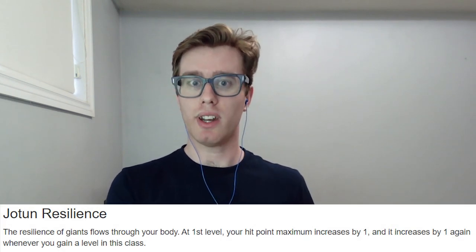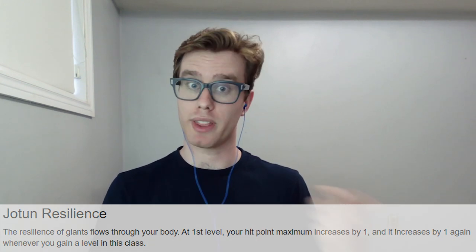Right off the bat at Sorcerer 1, we're going to get to pick our bloodline. The Unearthed Arcana bloodline I'm going with is Giant Soul Sorcery, and I'm going to go with the Frost type. The idea is that by picking Frost Giant to be descended from, we gain access to a couple of specific spells, one of which is Armor of Agathys. So now we have the spell to actually cast with our spell slots, which we only have two of but will increase as we go up the levels in Sorcerer. We also get a feature where we get plus one hit point immediately when we take this subclass, and an extra one hit point every time we level up with this subclass — kind of like the same feature from the Draconic bloodline in the Player's Handbook.